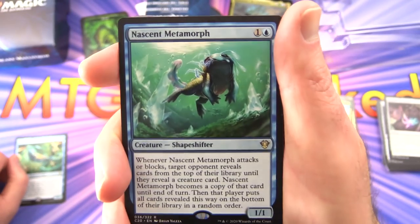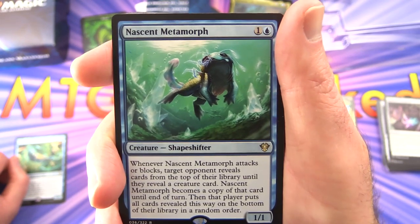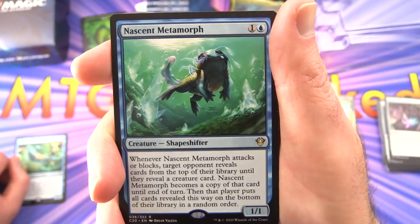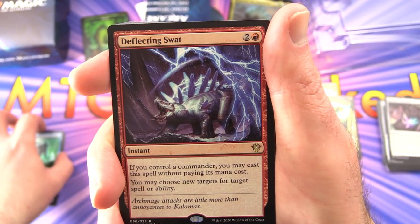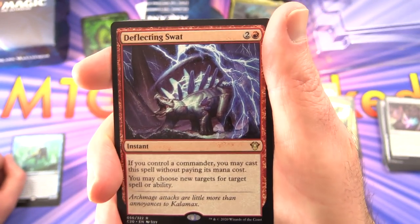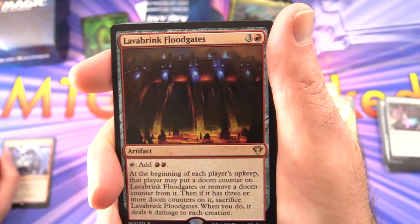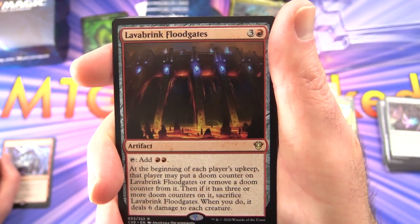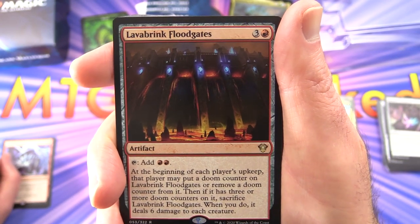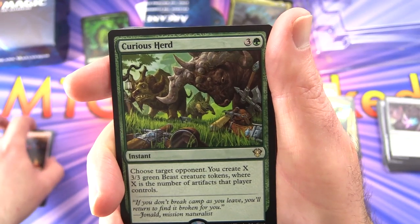Nascent Metamorph — rare, creature Shapeshifter, 1/1 for two. Whenever it attacks or blocks, target opponent reveals cards from the top of their library until they reveal a creature card; it becomes a copy of that card until end of turn. Deflecting Swat — instant for three; if you control a commander, you may cast it without paying its mana cost, and you may choose new targets for target spell or ability. Lava-Field Floodgates — artifact for four; tap to add two red mana. At the beginning of each player's upkeep, that player may put a Doom Counter on it or remove one; if it has three or more Doom Counters, sacrifice it and it deals six damage to each creature.